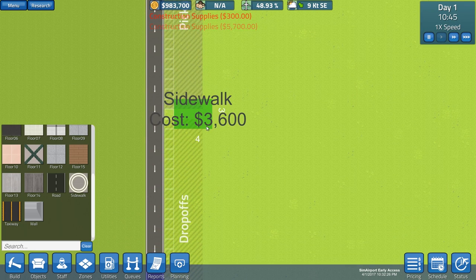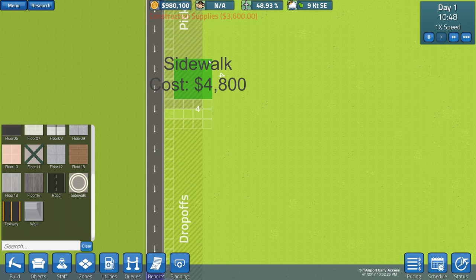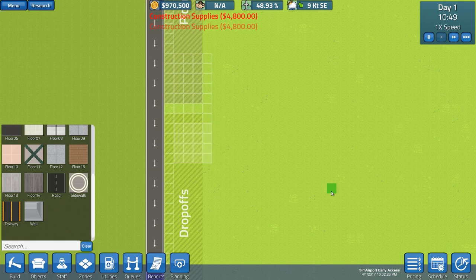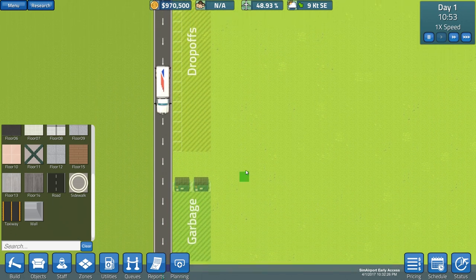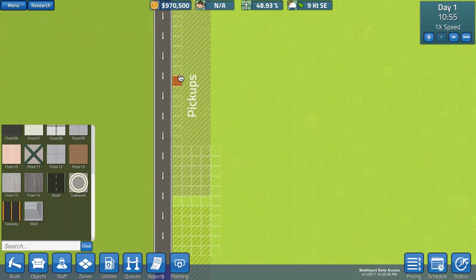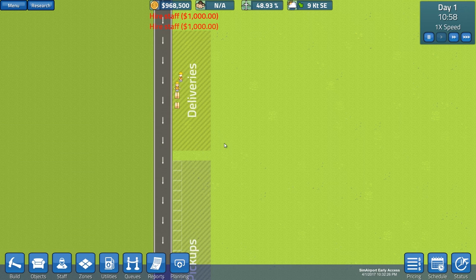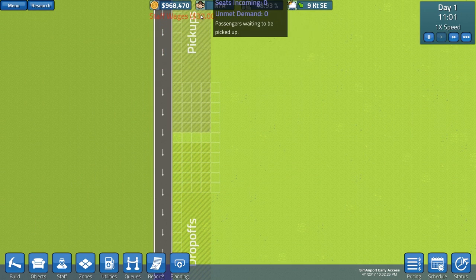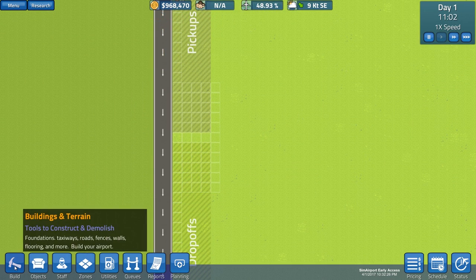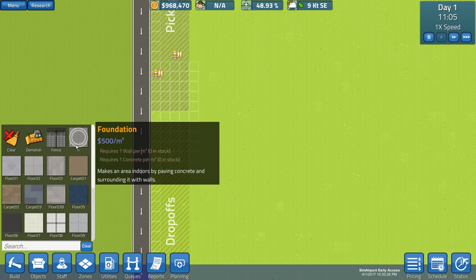So let's build a sidewalk. What happens is the parts and stuff we need to build the floor gets delivered to the delivery area. And now we need to hire some workmen who pick up those deliveries, take them over here and build the stuff. We do need some staff early on and it's annoying because they will start taking wages already before we've even got the airport set up. But you know what, that's all right — can't do nothing about that. So we'll leave them to get on with that and let's start building the airport.